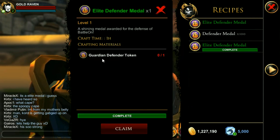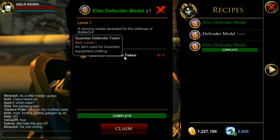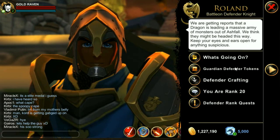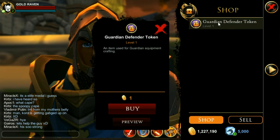And if you are a Guardian, you need a Guardian Defender token, and you can craft that as well. The Guardian Defender tokens are right here.